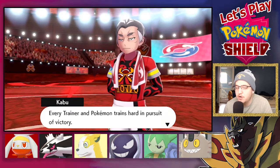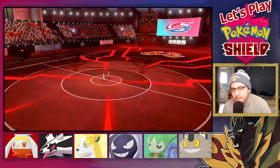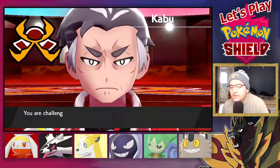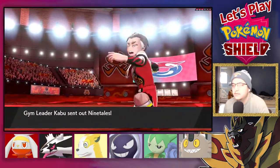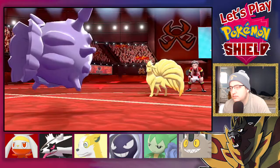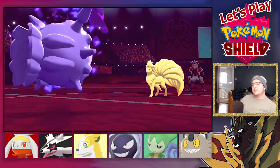Every trainer in Pokémon trains hard in pursuit of victory — that means your opponent is also working hard to win. In the end, the match is decided by which side is able to unleash their true potential. I'm going to beat you, Kabu — I'm going to give myself five minutes. Here we're challenged by gym leader Kabu. His eyes are cool, they're like backwards. You're sending out a Drought Ninetales — that's really how we're gonna start this battle.